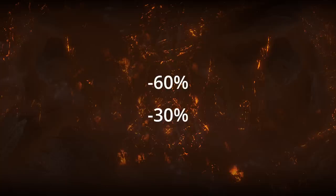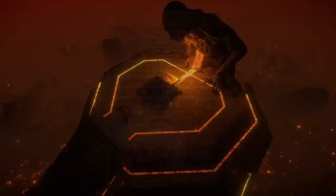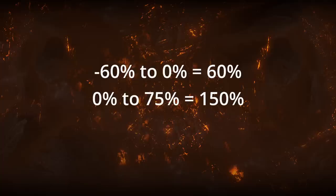Using this keystone with Doryani's Prototype — a body armor that benefits from high amounts of negative lightning resistance — is not advisable, since your investment into negative lightning resistance is diminished in the same way as positive resistance would be. However, because the modifier halves negative resistance, any resistance gained below 0% is treated with normal efficacy. In total, a Tempered by War build needs 210% of each resistance to reach 75%, compared to the normal 135%.